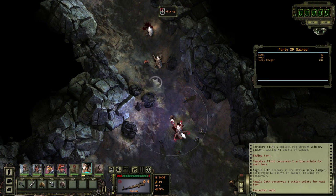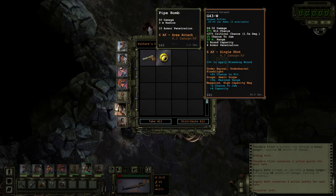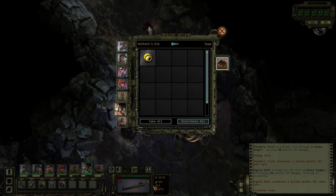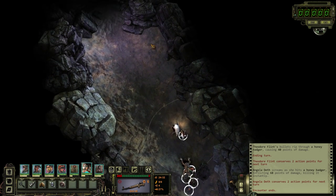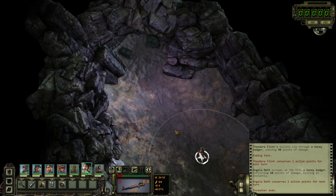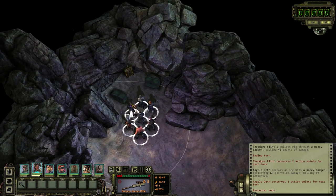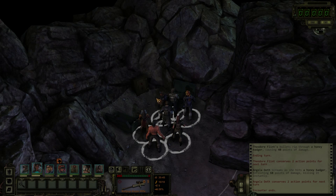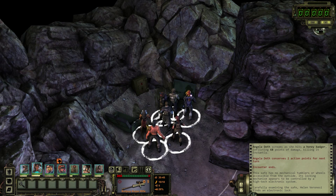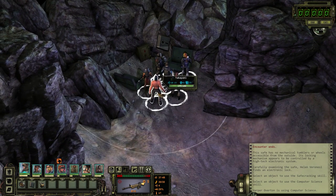Everything died anyway. There's a — wait, there's a pipe bomb on this frog? Where did it keep it? Looks like Theodore leveled up. Electronic lock — it's a job for Harper. She's got tons of huge weapons and explosives.